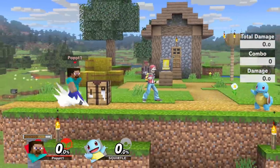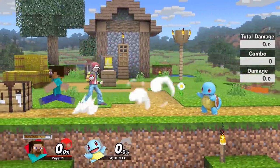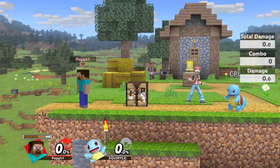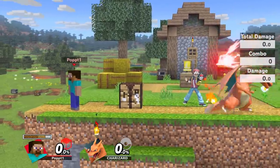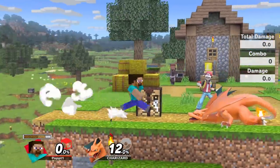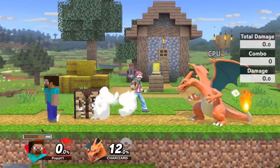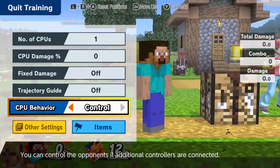The crafting table also has some other properties that I once again don't think are intended — and these might get patched out. As you can see, Squirtle actually gets stopped by the crafting table. Same with Charizard's Flare Blitz — it gets stopped by the crafting table. A few other moves get stopped by it too, like Min Min's forward smash — it just stops at the crafting table. So you can use that to your advantage, and who knows, maybe they won't patch it out.